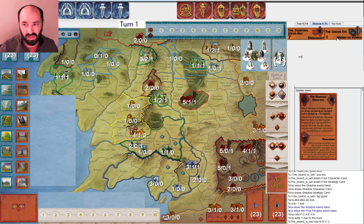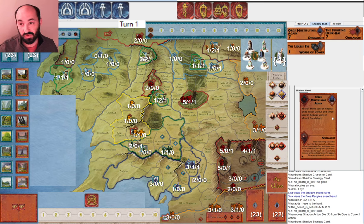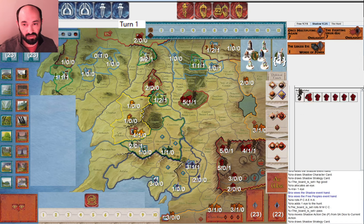It seems to me that I'm not going to play either of these cards, so when they pass I start by drawing. I draw a strategy card and get Orcs Multiplying again, which is quite useful. My strategy is to take these orcs from Dol Guldur, maybe go after Lorien, and move units from Baradur up to Dew. I only have one muster but decent army movement, so hopefully next round I'll roll enough musters.